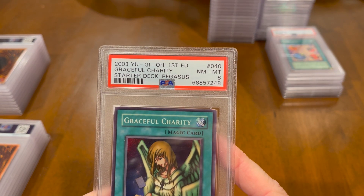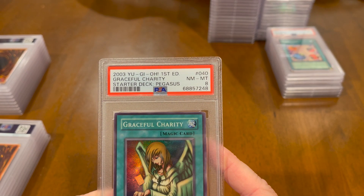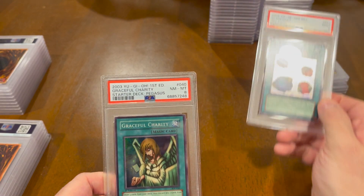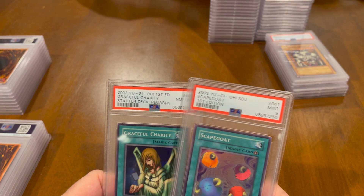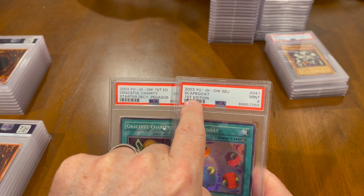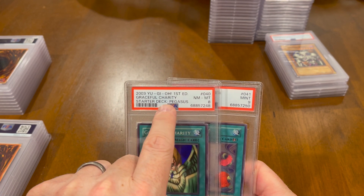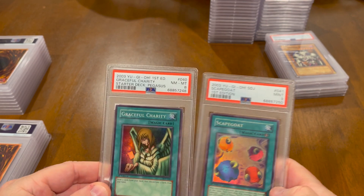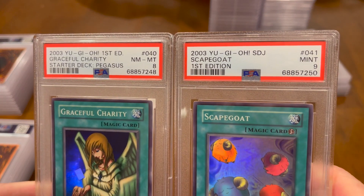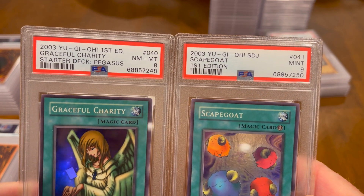Graceful Charity — 8. This one's a little off-center. Starter Deck Pegasus — so weird. What did they do? They put stuff in different spots. This one is Starter Deck Joey, and they put the Starter Deck Joey up there, and then down here First Edition. And then here they put First Edition up here, and they wrote out Starter Deck Pegasus. It's not really standardized — or as I thought, the people grading bulk returns are not top notch.